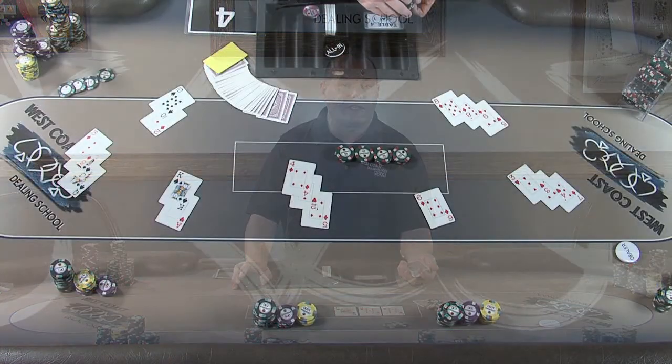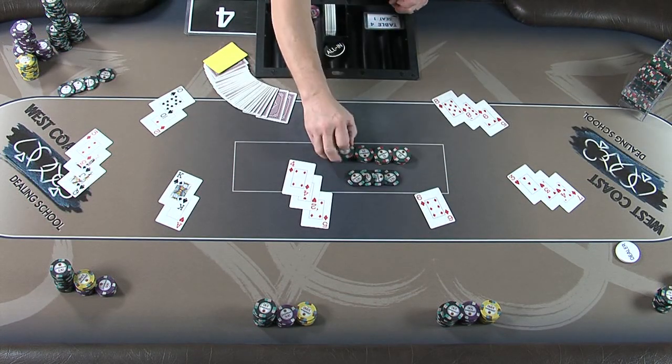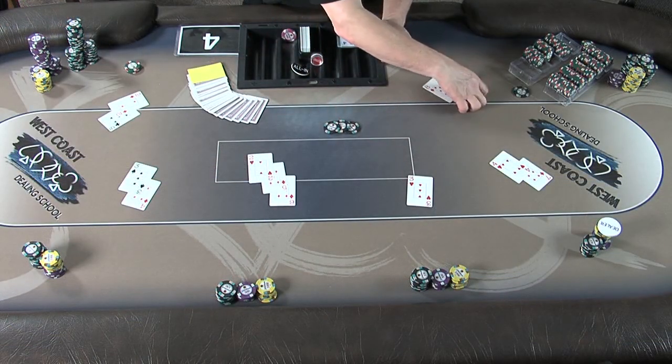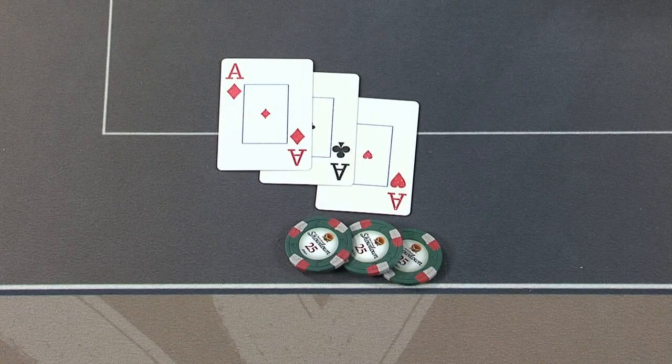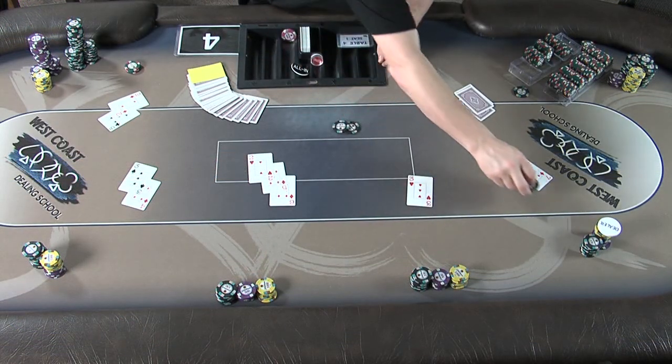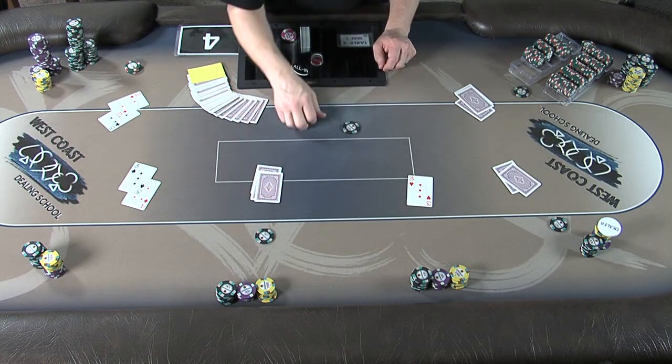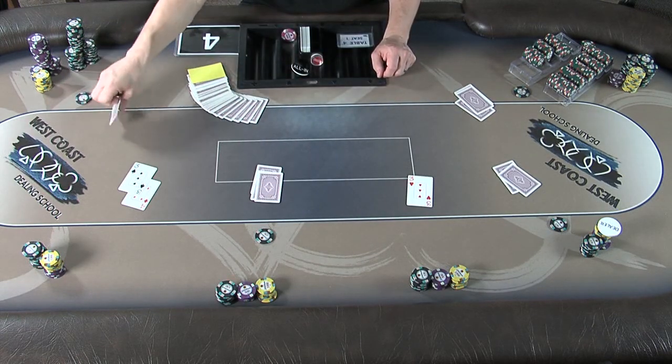Now we need to give the 100 value chips to the winning players. Remember, each player may only receive one chip each. So even if a player had three aces in front of them, they will only receive one chip. Starting with who has the highest card by rank and suit, we will deliver a chip to that player. Place the chip clearly in front of his chip stack behind the playing line so it is clear the player did win a chip during the chip race.